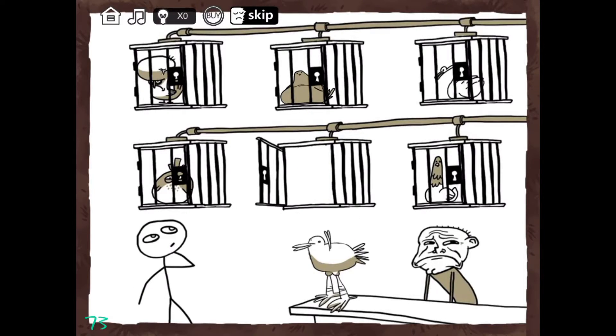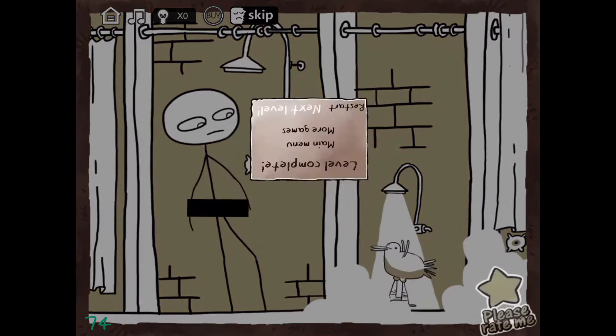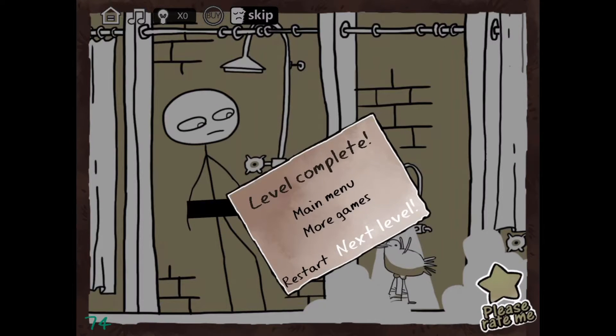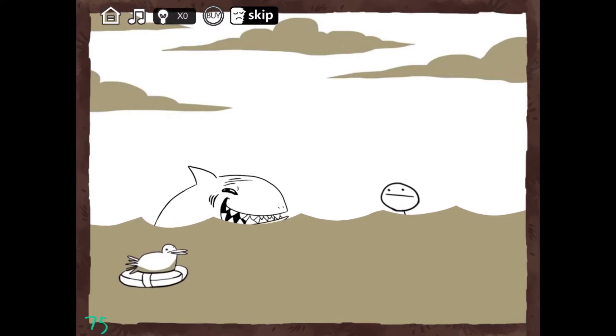This one you just click on the bird that you wanted, and then it does that to the bird for some reason. Then click on like the end of the mouth.